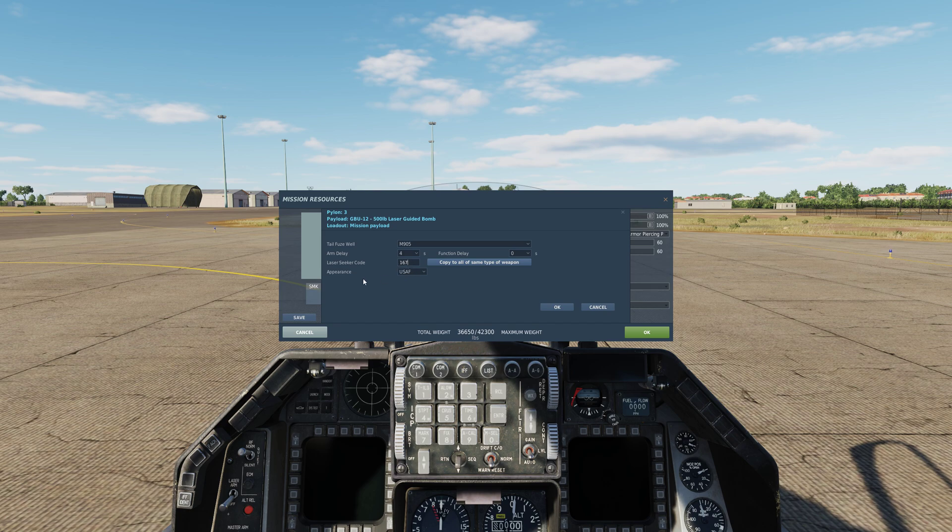If you try and type in an illegal code — so if I try to type in say 1600 for example — you notice it's automatically changing for me to a number that is acceptable. If I try to type in 169, I try to type in 9 and it's gone to 8 and then 0. And that's how you do the code. So if you try to type in 9999, it will always give you a legal code no matter what you do.